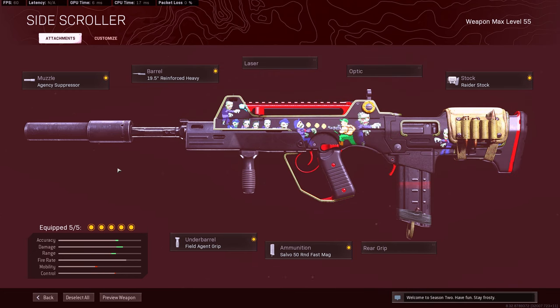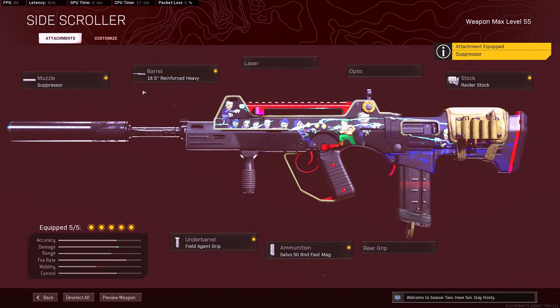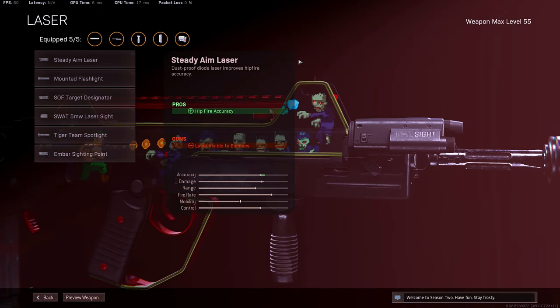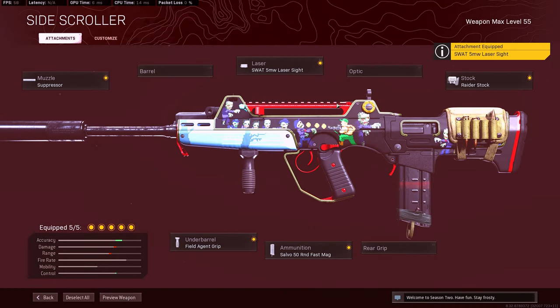There is also another really nice SMG FFAR build that no one's really running — Jgod did talk about this build. You switch the Agency Suppressor for just the regular suppressor. This does affect your damage range and bullet velocity, but it does help with your mobility and a little bit more control. Then you switch out the Ranger Heavy barrel — you can either go for an optic or a laser. I personally really like the 5MW for that aggressive play style.